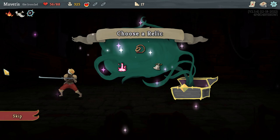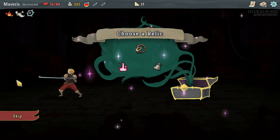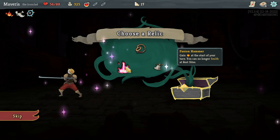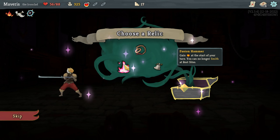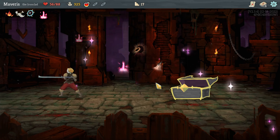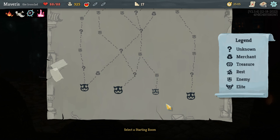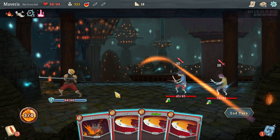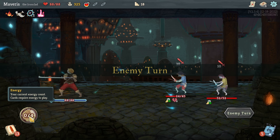Fusion hammer. Calling bow. Probably between those two. I think extra energy is really, really strong and it scales up well into the late game. Do I care if I can no longer smith? Let's take the fusion hammer. Got a lot of gold, I would like to merchant. That extra energy is just huge.